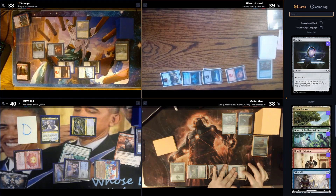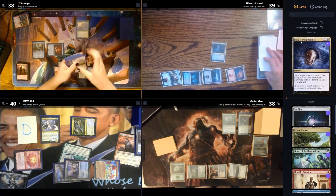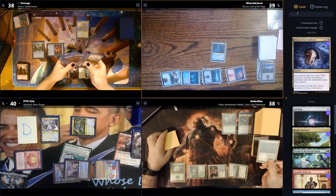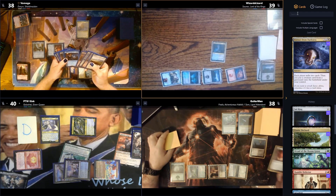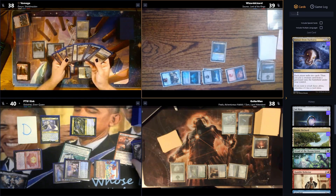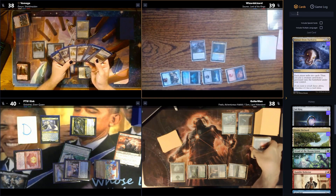Tapping five to cast Extract from Darkness — each player mills two cards, then you may put a creature from any graveyard onto the battlefield under your control. Two lands are milled — disappointing. Discussion about whether there are too many mill effects now. Elves are available from the graveyards; Burning Rune Demon is grabbed.